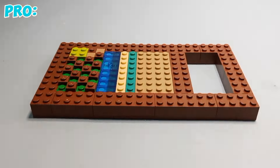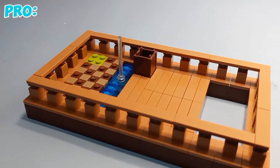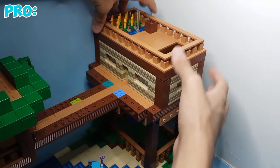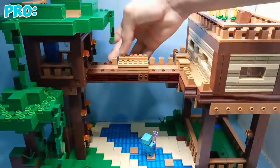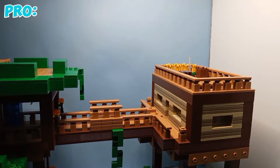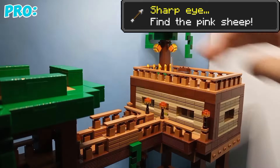Now let's build the roof slash balcony. On this balcony I want there to be a crop farm. Now let's add it on the rest of the house. Now let's finish the bridge by adding fences around it. Now let's add some additional details like this tree and some extra torches to light up the rest of the place.